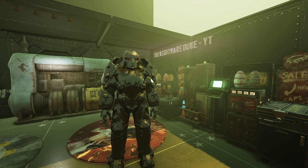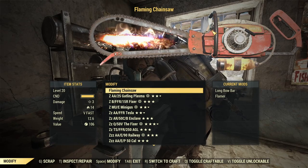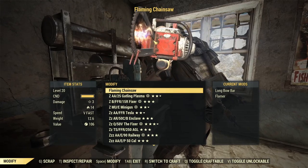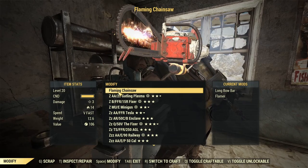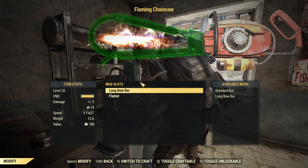Let's get straight into this. We have the chainsaw here in the live game. The chainsaw has been around a long time but it drew the short stick in life, especially in Fallout 76 — just look at those stats. It's stuck at level 20, perk cards don't work with it, you can't do any legendaries. But that has all changed.